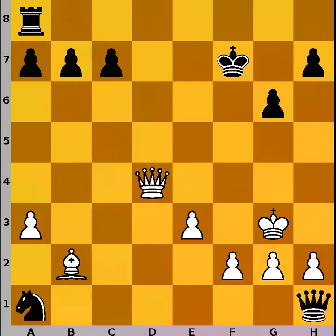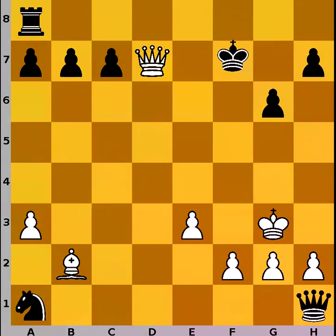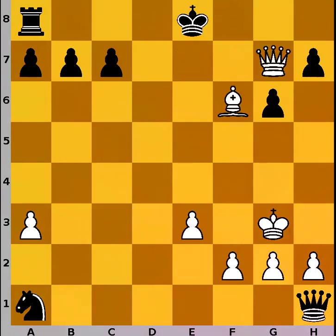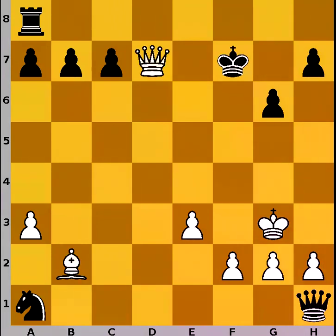The mating combination starts with queen to d7, and if king goes to g8, it's mate in the next move. So the king can only go to f8, then queen to g7, king to e8, and bishop to f6. Mate on e7 is unavoidable, and therefore in this position Jula Sachs resigned the game.